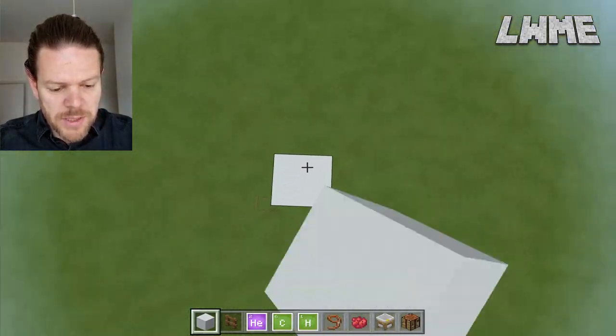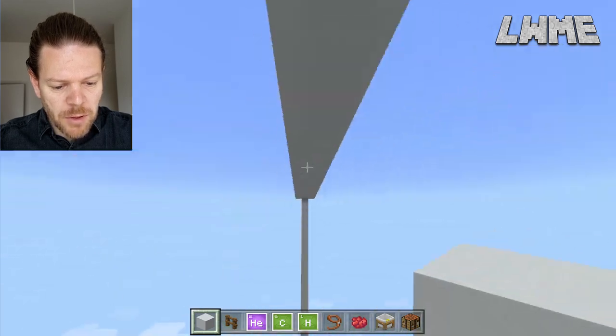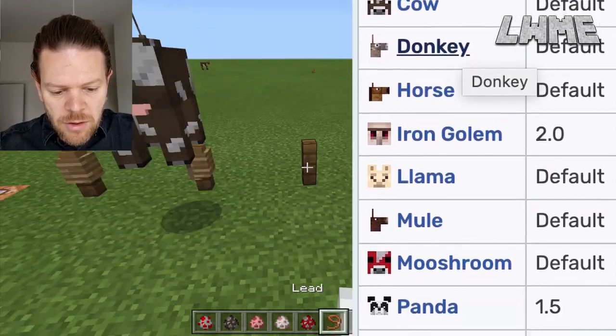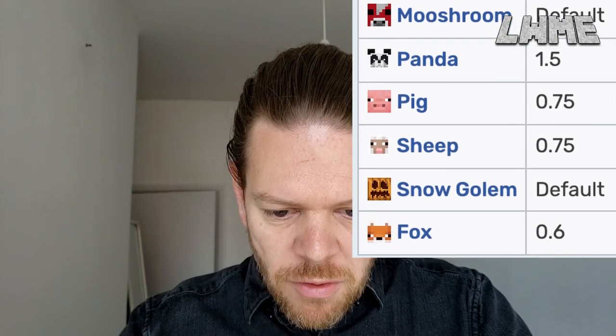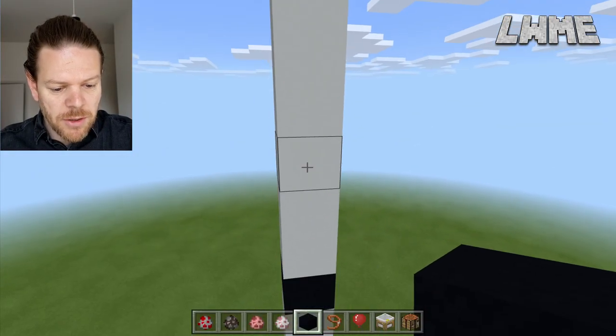The next thing I want to do is build this big tower — we want to make sure we know when our mobs have gone to the top, so we'll go right to the top of the world. We'll build a platform that the balloons will hit when they get to the top. Looking at this diagram found online, this shows the mass of the various different mobs that you can attach balloons to. We'll be expecting the fox and the chicken to get to the top quite quickly, but let's see how it goes.